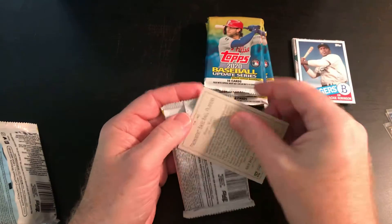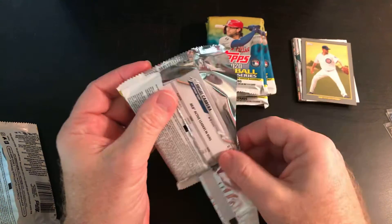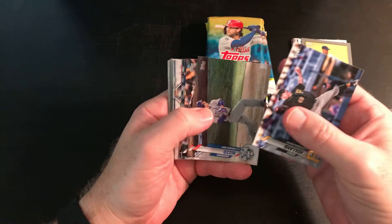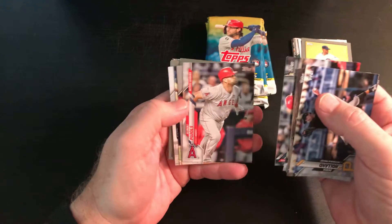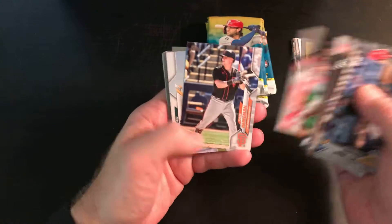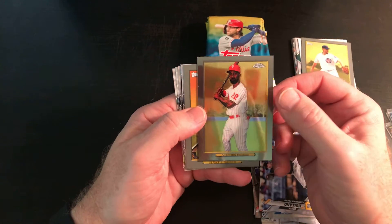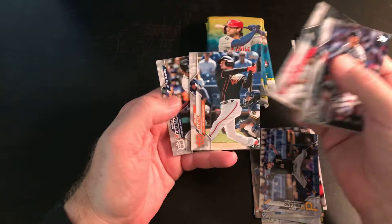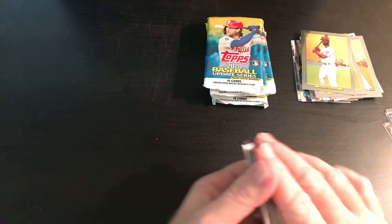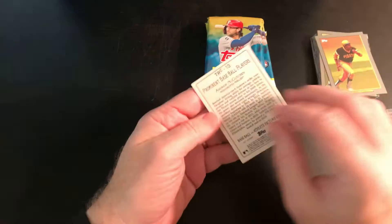I said Kerry Wood — I assume that's Kerry Wood, and yeah, it is. I wonder how he got a card this year. There's a Rizzo, a Gavin Lux rookie debut card, Pujols, another Pujols — back-to-back Pujols. We got a Chrome of Andrew McCutchen, and then there's a Willie Stargell. Nothing great so far. The Chromes aren't numbered or anything — they're just nice and pretty and shiny.